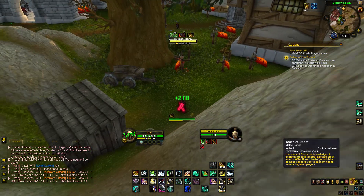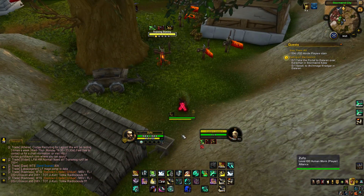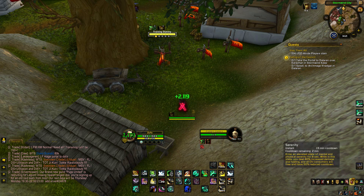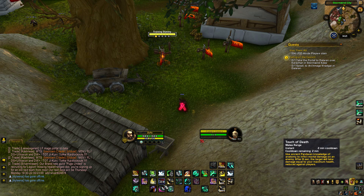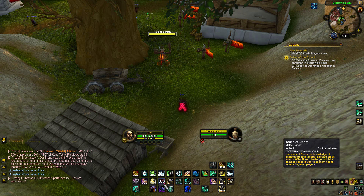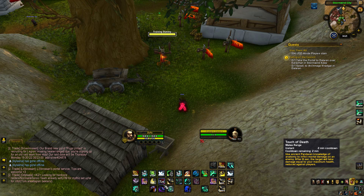Don't always wait for Touch of Death and Serenity to line up. You might want to wait if your partner doesn't have offensive CDs available, but if your partner has a lot of damage — like a mage — and your Touch of Death isn't off cooldown, just use Serenity without it. Touch of Death on its own is a really strong DPS cooldown. Play around with it a little bit and check it out. Keep in mind the mastery — play into it. It's really fun but not always easy in PvP.